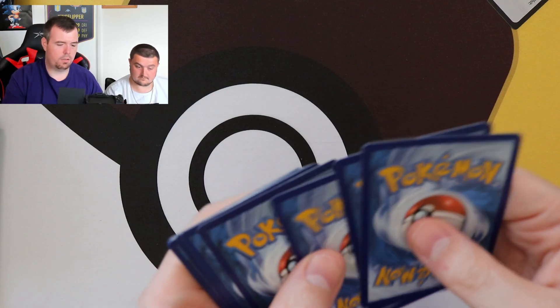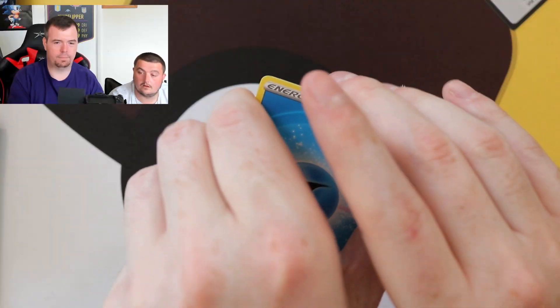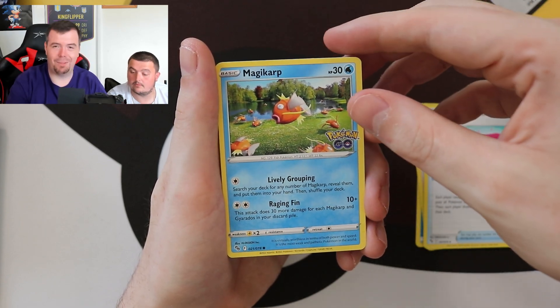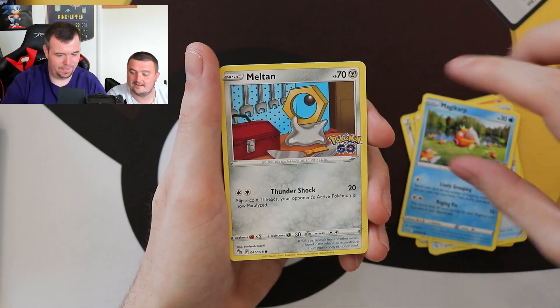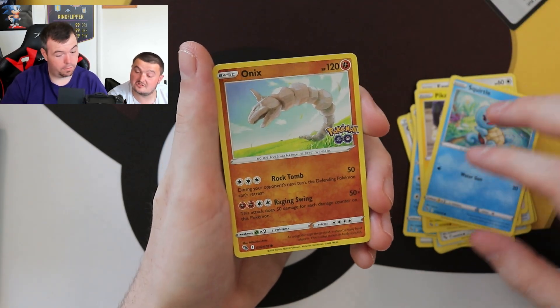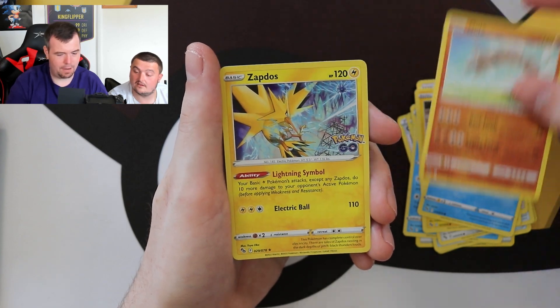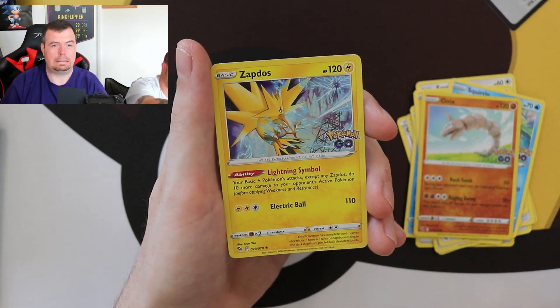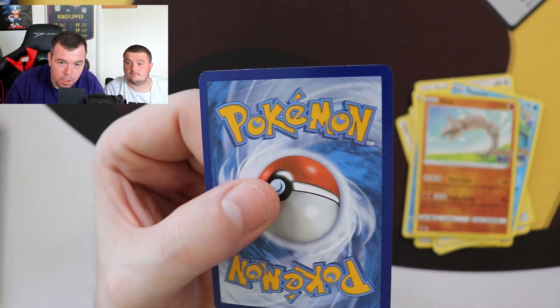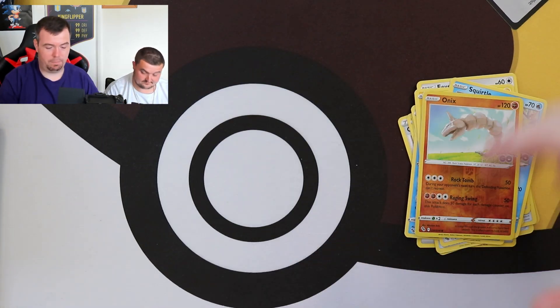Next pack — are we going to see another secret rare? Candela, Charmeleon, Lure Module, Meltan, Eevee, Pikachu, Squirtle. Onix reverse holo. And the rare is a Zapdos holographic — but the whitening on that one is not the best. You can see it on camera as well, which is a bit pants. Good thing it's not a secret rare or anything like that, because that would have been absolutely gutting.